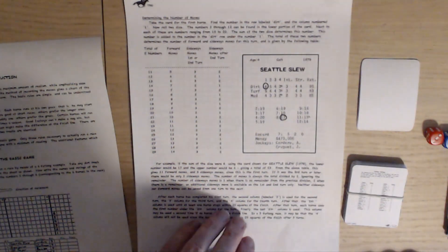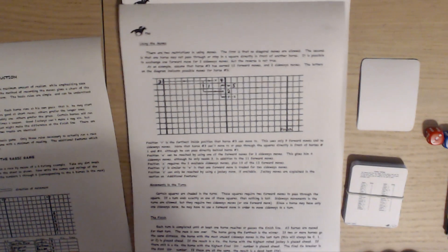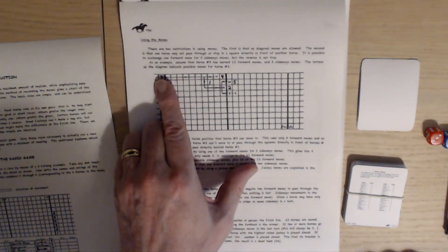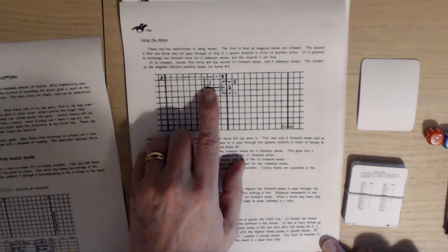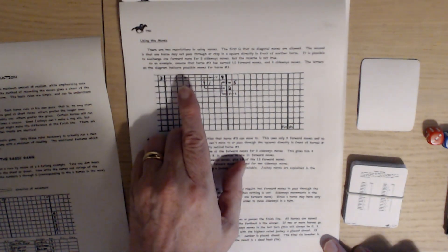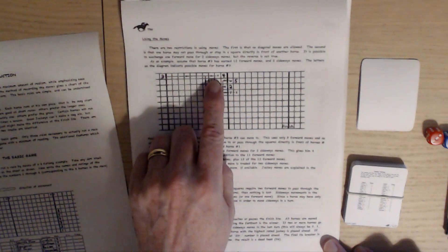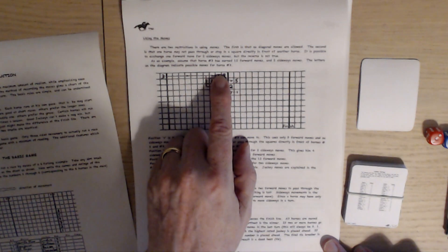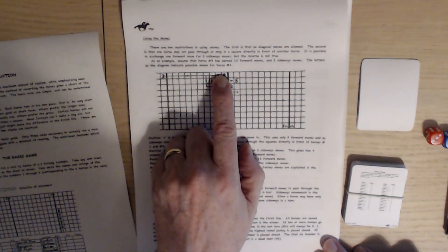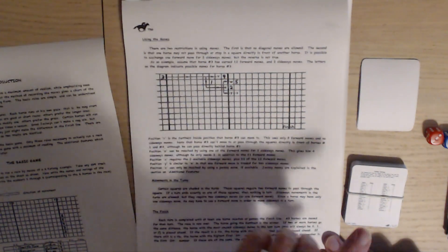That is all you need to know about the horse movement. The rules are that you cannot move directly in front of another horse — so this horse number three cannot come up to four, go out, go in, and then go in again because it would be moving directly in front of four. And you can't move diagonally.